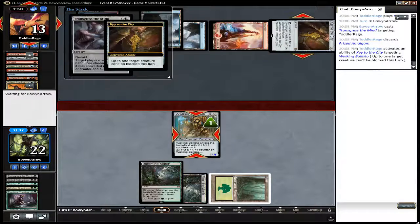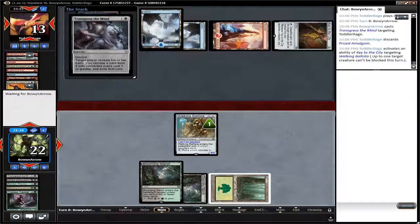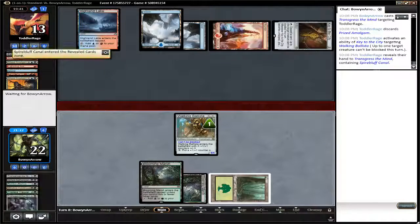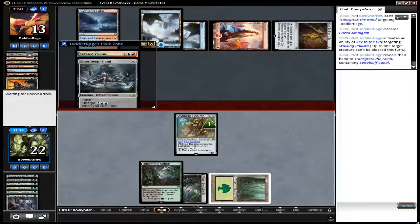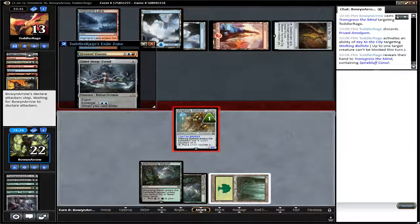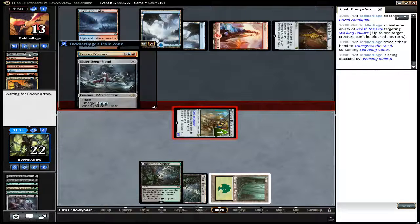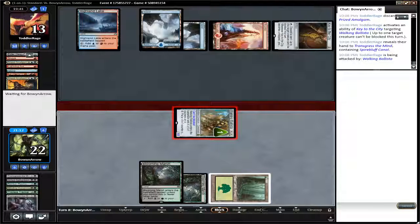Transgress the Mind. Using Key to the City again... Elder Deep Fiend. One damage from Walking Ballista. He pays the two to draw a card, which he pretty much has to at this point.